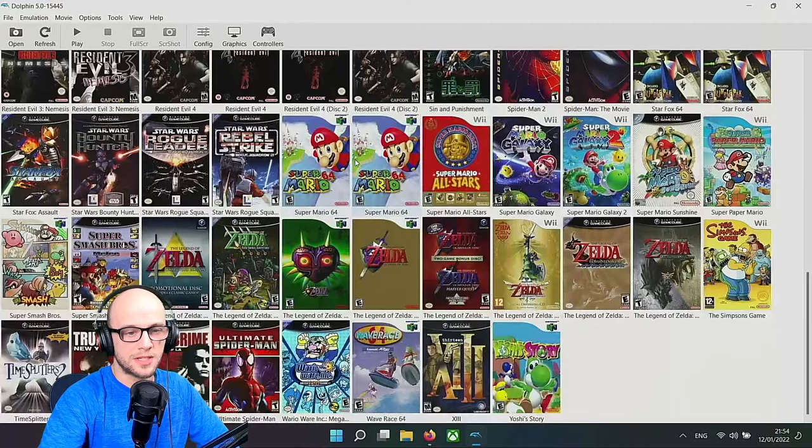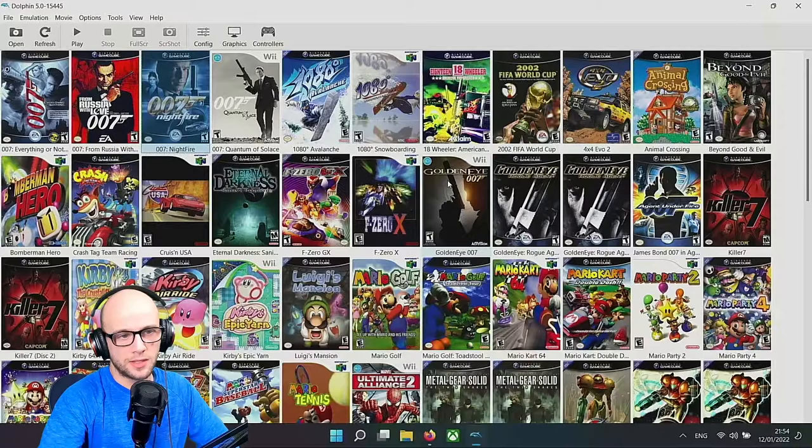We're focusing on GoldenEye Rogue Agent, then we're going to be doing GoldenEye Reloaded on the Nintendo Wii. And then we'll do a quick video on Quantum of Solace - spoiler, it is unplayable.